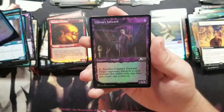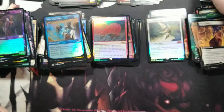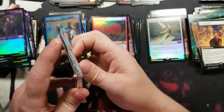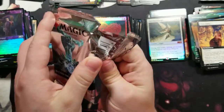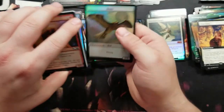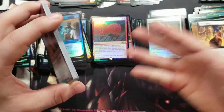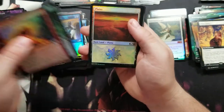Got a Teferi's Ageless Insight. The only thing that would make this better is if I pulled another Grim Tutor — I've already got two, but pulling another would just be the cream of the crop. Not counting on it, but I have pulled some really good stuff out of all this, so it'd be pretty funny if it happened.